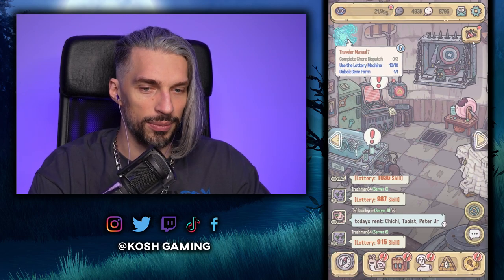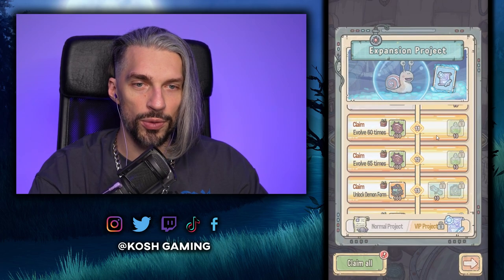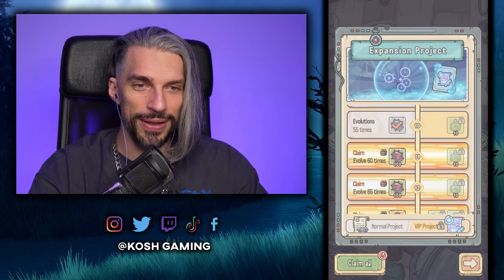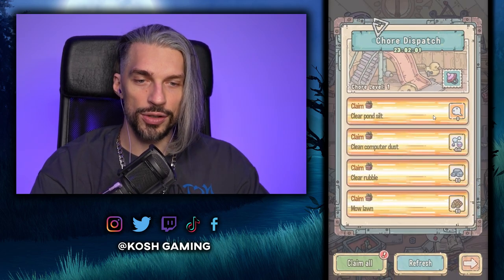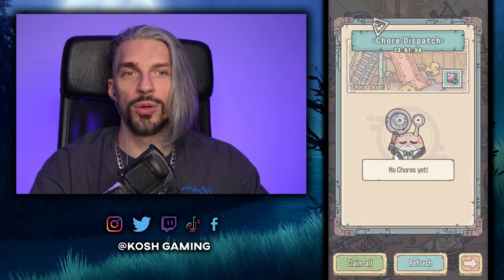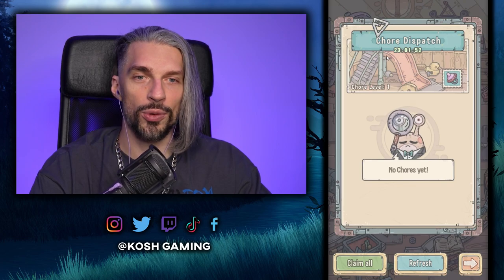We're clicking everywhere and getting bonuses here and there. We've got the Expansion Project — I see some claimable things and some were already claimed. Let's claim them all. That's some unlockables straight away — normal projects, nothing crazy, no pay-to-win. Our guys are done with their chores, so let's claim everything. We got some rewards, and the next one will be available in 24 hours.